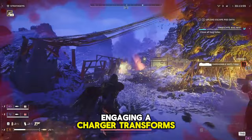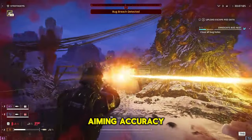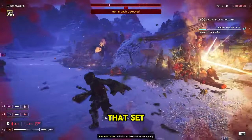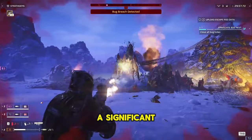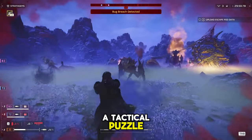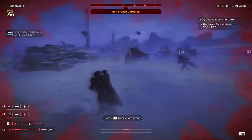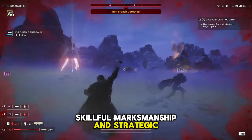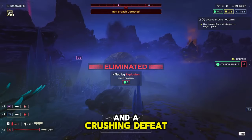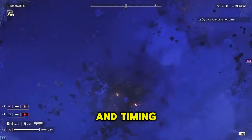With this update, engaging a charger transforms from a daunting ordeal into an exhilarating challenge that tests your reflexes, aiming accuracy, and tactical decision-making. The latest patch has zeroed in on the chargers, implementing a critical change: a significant reduction in their head health. This adjustment transforms the charger from an overwhelming force of nature into a tactical puzzle. Players now have a clear weak point to target, but hitting it requires precision and calm under pressure. It's a shift that encourages players to engage more thoughtfully, prioritizing accuracy and timing over sheer firepower.